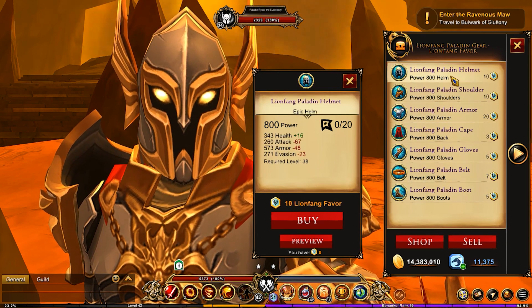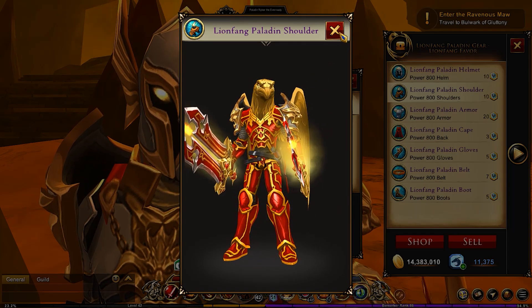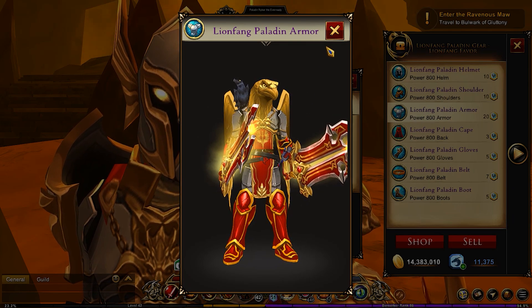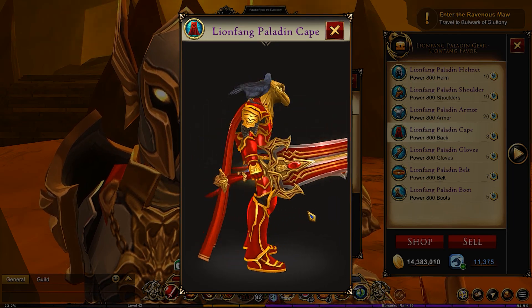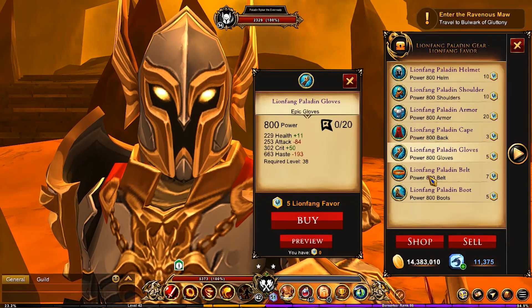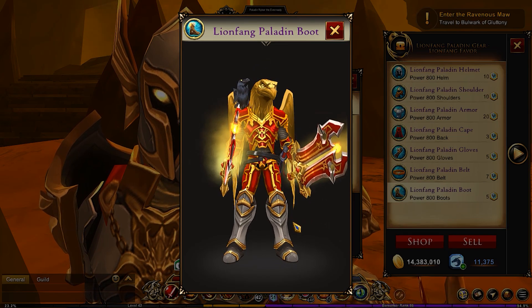These are the stats of them, and essentially this is what they look like — it's what this guy is wearing. That's the armor set. Look at those shoulders, those are gorgeous. The armor right here is also very nice — the Lion Fang Paladin armor. You've got the cape, which is very nice and goes really well with this outfit. And then the gloves, the Paladin belt with a sword — it comes with a sword — and last but not least, the boots.